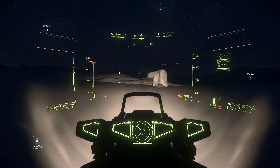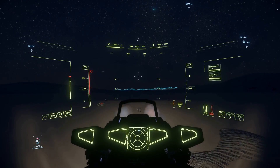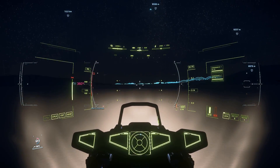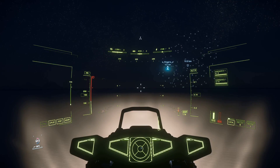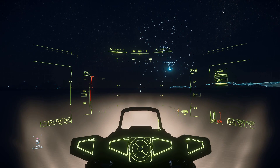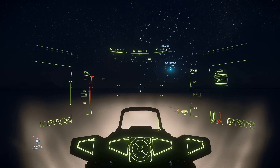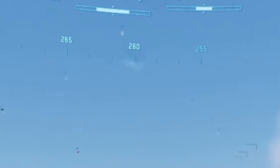Whereas if you use a bearing like 'contact 310,' everybody around you has a consistent reference to make use of. Same for navigation — you can accurately cover really great distances if you have a compass. It doesn't need to be anything complicated either; literally just a number on the screen showing the current heading would work.